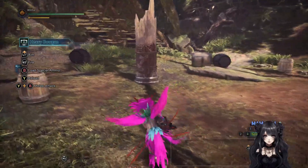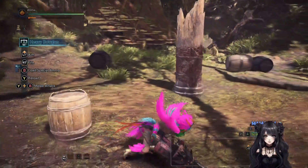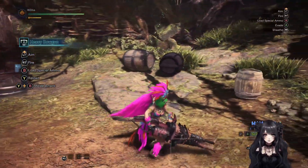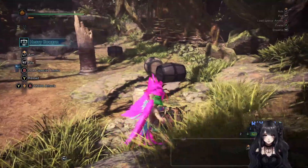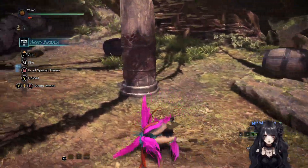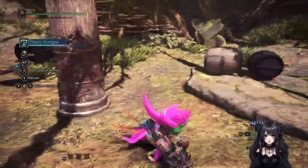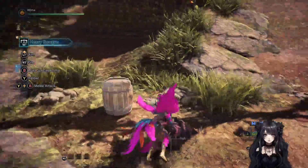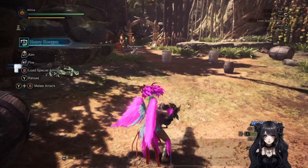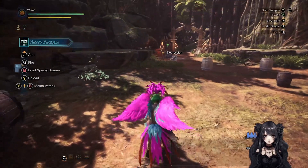At first I tried to roll out of damage but as you can see it is very, very slow. And I got so frustrated by that — even if you put Evasion Extender on, that just lengthens the roll distance, but there is still an animation delay from your input, which frustrated me so much. However, once I put a Shield on my Heavy Bowgun I enjoyed it so much more — you can just tank so much.